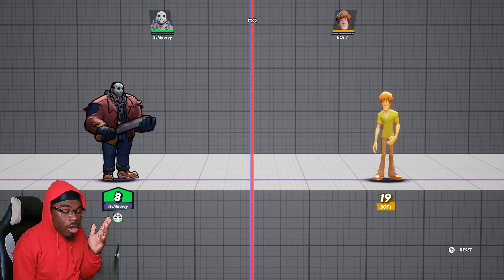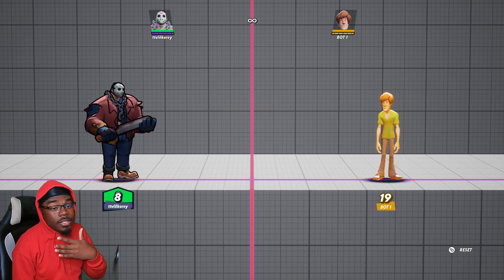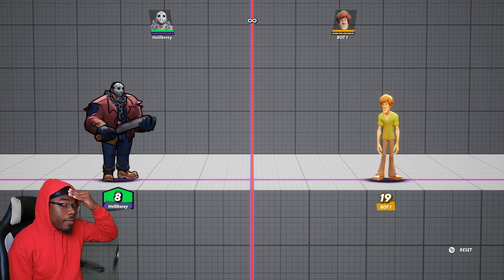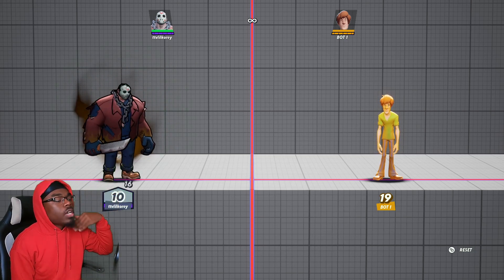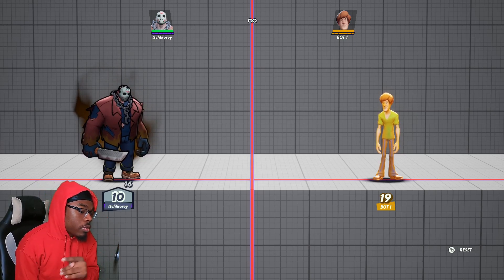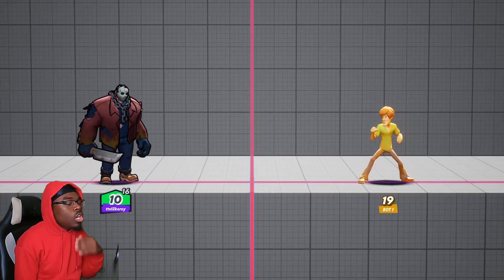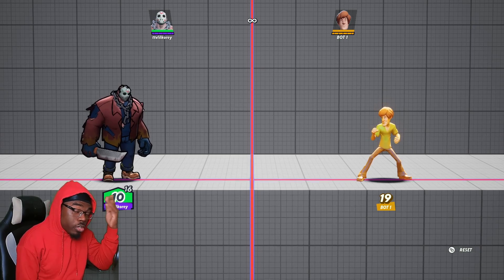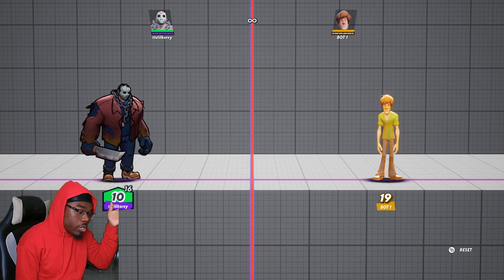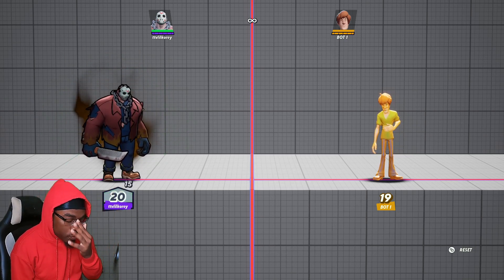You see two numbers when you activate Rage: the number 10 represents the armor Jason has, and the number 8 represents what Jason's health is now. If you just press Rage, you sacrifice 8 health for 10 armor. If you charge the move, you gain 20 armor but sacrifice 15 health.